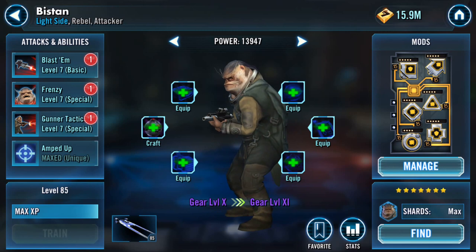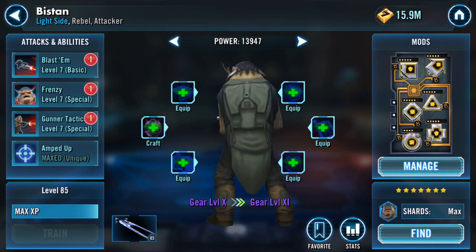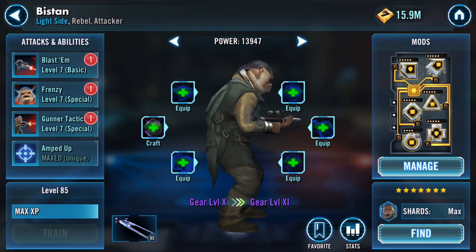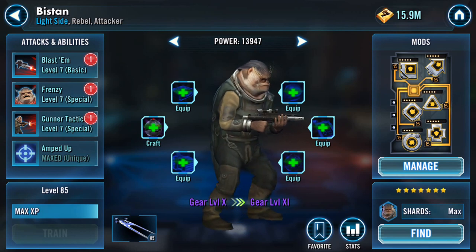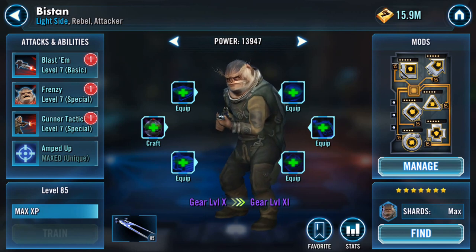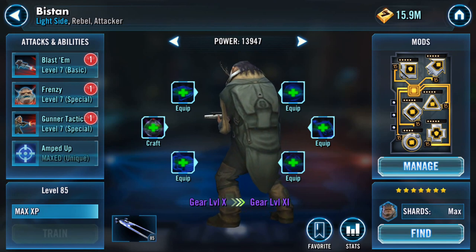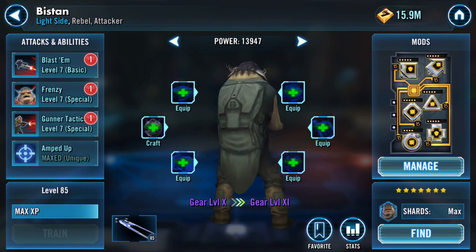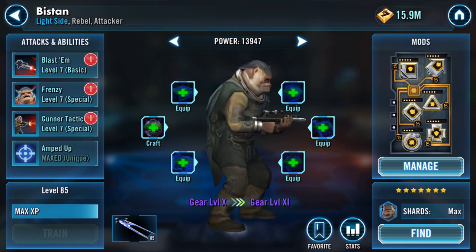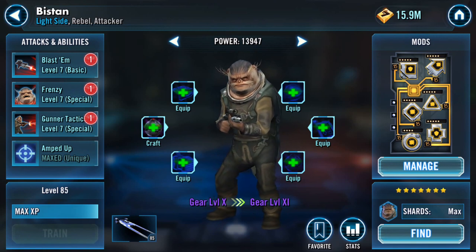Decisions, decisions. I think I might just leave it there for the moment — I've got options. So yeah, Bistan and Scarif at gear level 10 and what that did to their U-Wing as well. Come on eyebrows, come say goodbye. Thank you for watching.